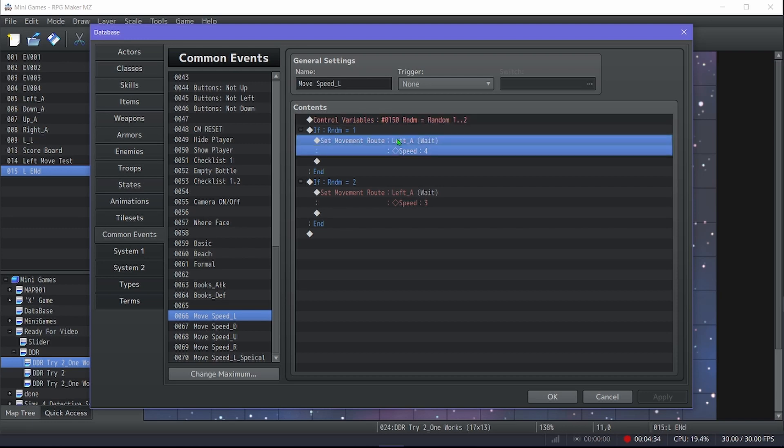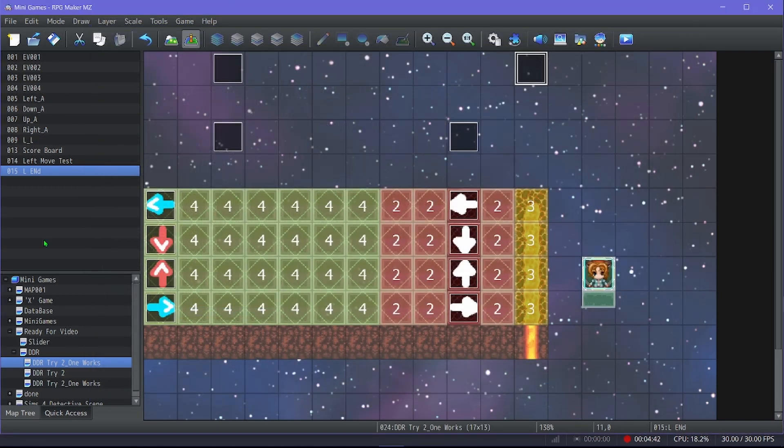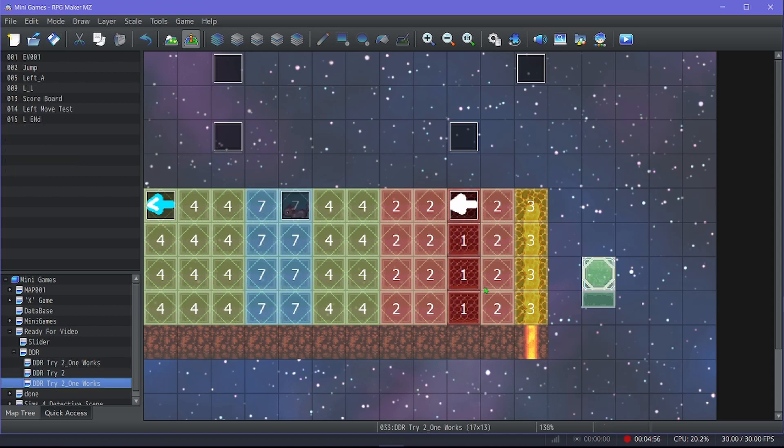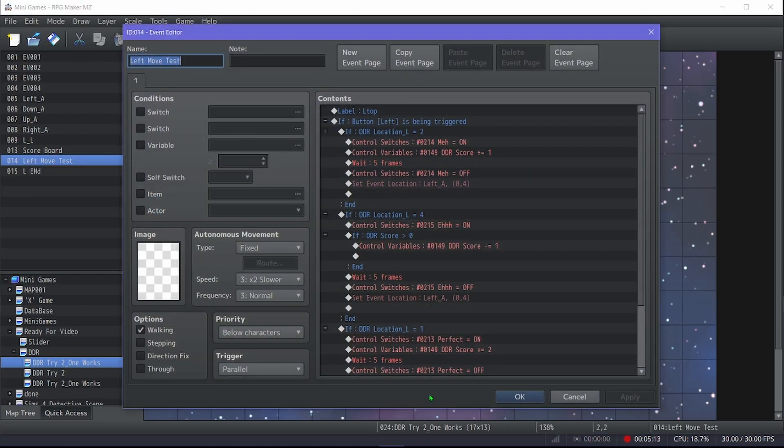The common event at the very bottom controls a random variable and changes the speed — either four or three. You can have as many different speeds as you want. This is why it's more of a DDR-inspired quick-time event rather than true DDR. You could set up specific scripted move routes for each arrow, but in this version it's randomized.